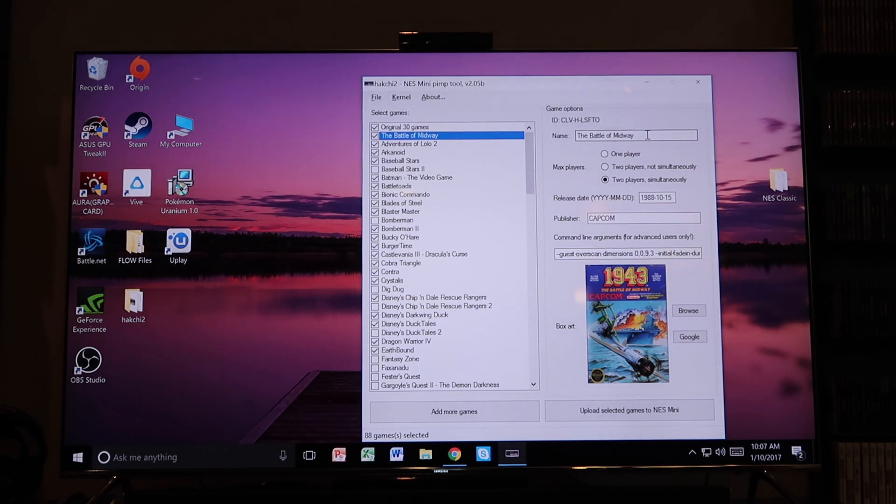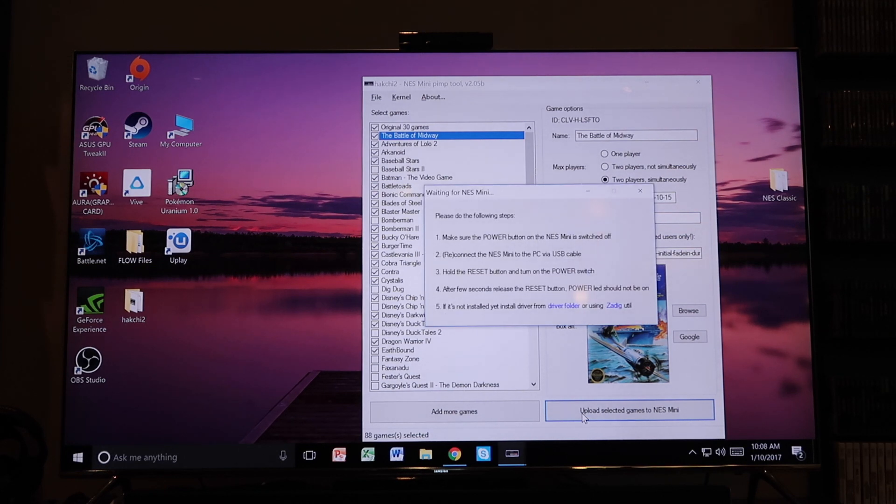Other than that, it's really a fantastic program and quite easy. Once you have all the games set up with the box art and everything, you hit 'Upload Selected Games' — the ones that are checked will be uploaded to your system. I have 88 games. I wanted to leave a little bit of room to make sure I have room for save states, but I know people have added up to 96. Then make sure your NES Classic is unplugged from wherever it is.